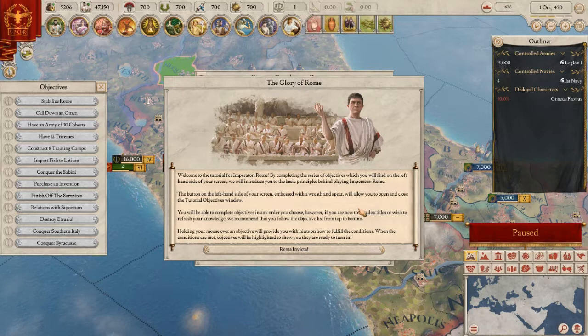I'm not going to let this video get too long because it will be a fairly dry tutorial run-through. I've thought about doing a YouTube series playthrough on Crusader Kings 2, but as I was planning that, this game was being ramped up to release. By completing the series objectives found on the left side of the screen, we'll be introduced to the basic principles behind playing Imperator Rome.